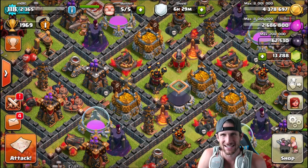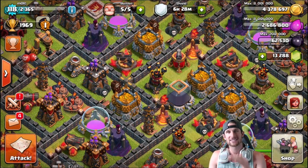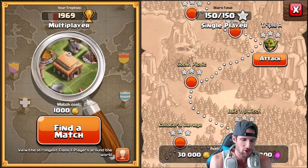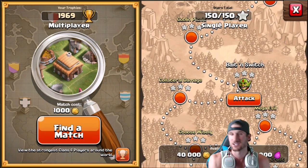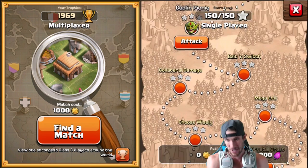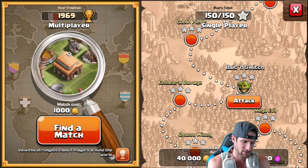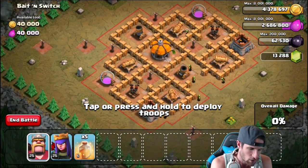Hey, what's up guys, welcome back! It is me, Molt. So happy to be with you guys today because we're gonna be doing something I haven't taken advantage of since the new update. A lot of you guys know that when you go into attack and look at some of these single-player maps, there is more loot now. Some of the ones further along have like 40 and 40, but we've got a couple heal spells trained up with our heroes. Let's go ahead and start on Bait and Switch — we're going to see how long our heroes will last.